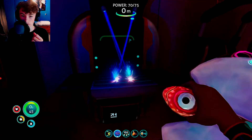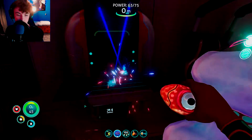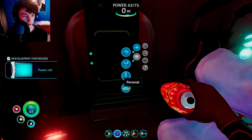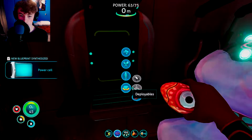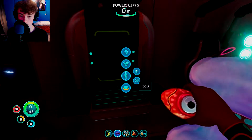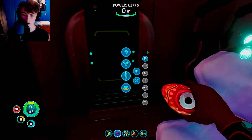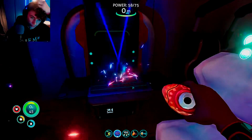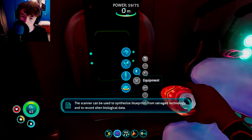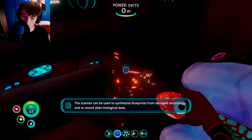Let's just make a load of resources. I'm going to make a load of titanium. Brilliant. I'll make a battery. New blueprint for a power cell. Equipment — tools. I can make a scanner, which is useful. So I'm going to make that. The scanner can be used to synthesize blueprints from salvage technology and to record alien biological data.